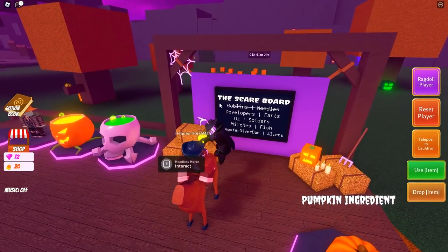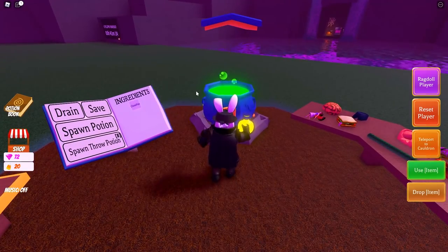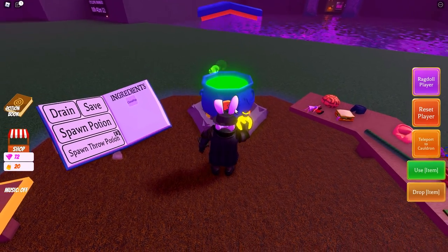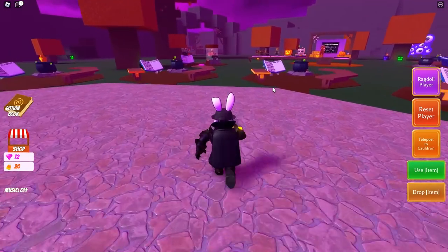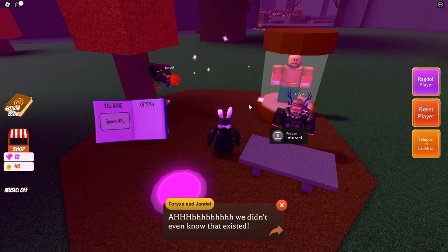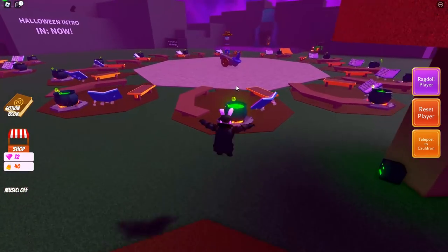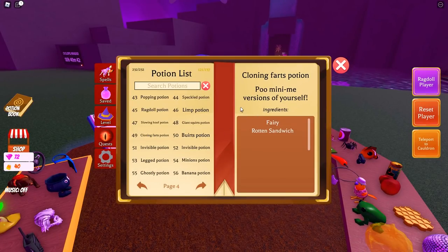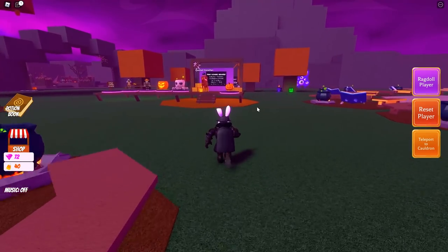For the Developers it says 'farts.' I already tried two different potions and they didn't work. This time I'm trying the clone poo potion, which is Fairy and Rotten Sandwich. We didn't even know that existed! There we go — now we have 40 candy corn. The potion for the Developers is the Cloning Farts Potion, which is potion number 49: Fairy and Rotten Sandwich.